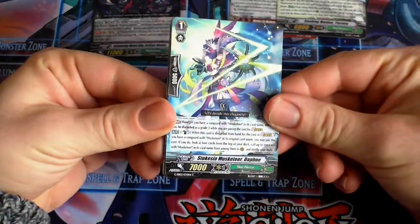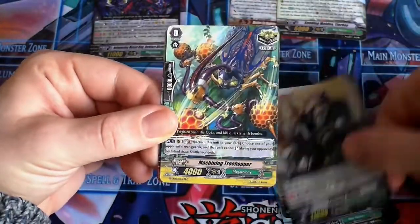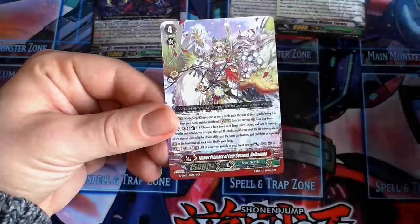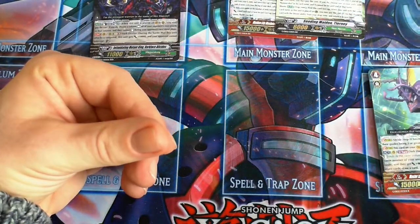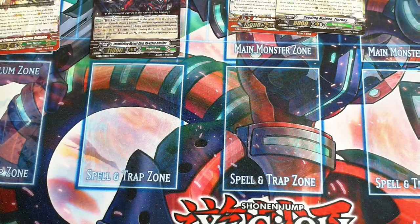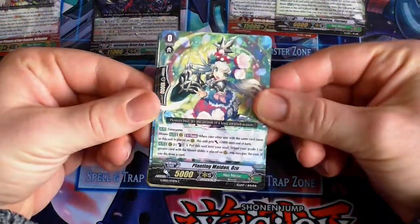And we've got a Generation Rare — Flower Princess of the Four Seasons, Valmyria. That's actually a good card. So, there's our Generation Rare, which means I think all we've got left now is two Double Rares, if I'm not mistaken. So, I think it's very unlikely that we're going to get a Zed Rare and a Triple Rare together.